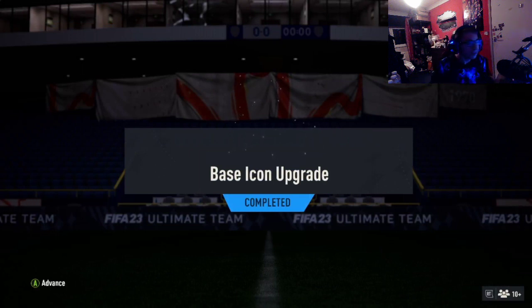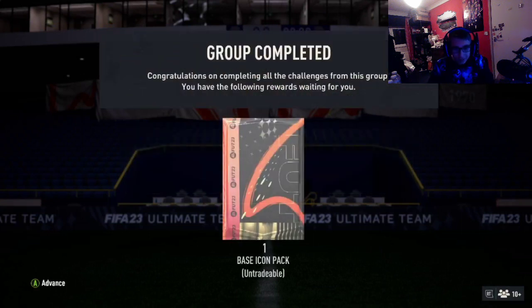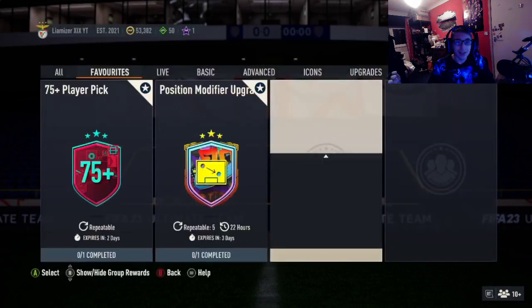Welcome back to another video. Today I have done a base icon upgrade — this can actually beat anyone in this pack. Hopefully we can get something good out of it. This requires an 87 and an 85 rated squad.